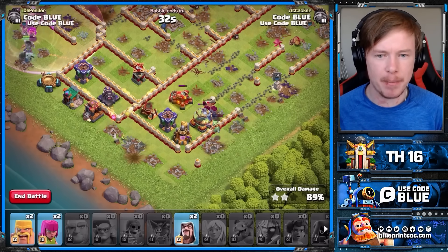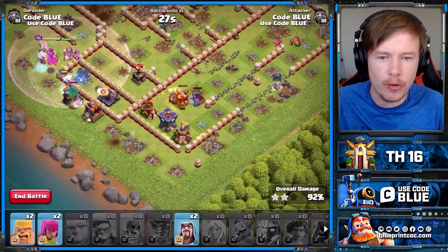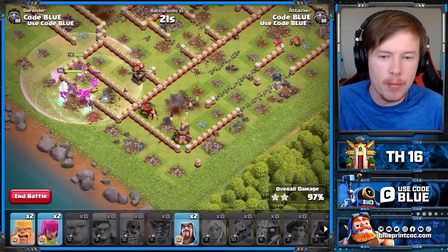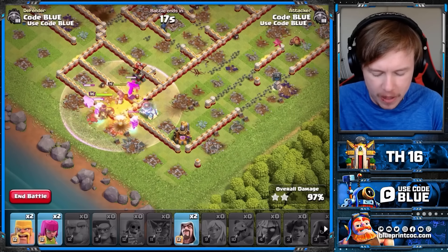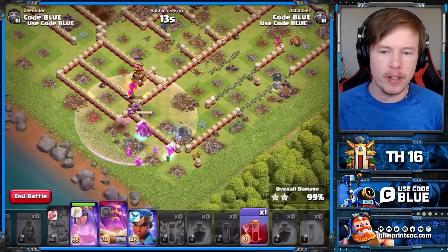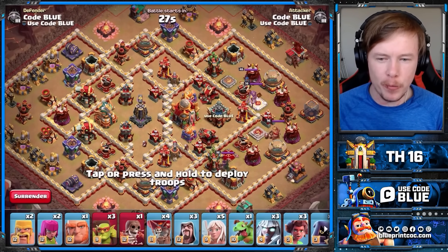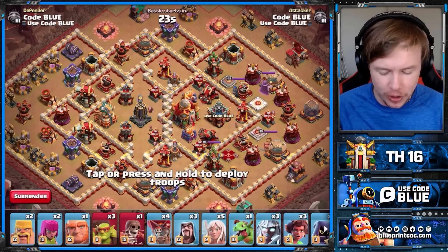We do know that Zap Titan is great on box bases. It is the perfect style. Because either you can get the Town Hall like you saw on the first hit, or you can do something cool on the back end like you saw on this one. I think the Jelly definitely helps more with these back end ones, because you can clear out just so much more value than before. Now I know what you're all about to ask - how does it go on ring bases? Let's find out. I genuinely haven't tried, but I'm curious to see.